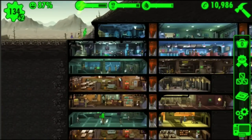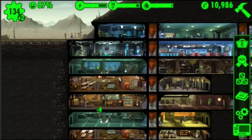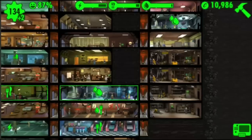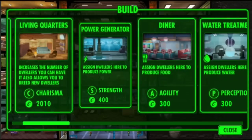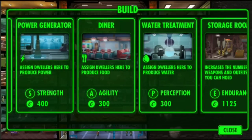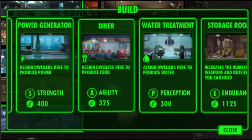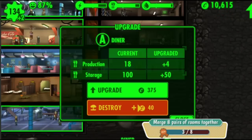What have we got in terms of challenges today? Wrong one — I'm getting confused all the time when I play this game. Merge — it pairs the rooms together. You know what? I know it's a waste of caps, but let's do it anyway. You get a lunchbox, and honestly I don't mind paying so much for a lunchbox. It's a lunchbox, dude.